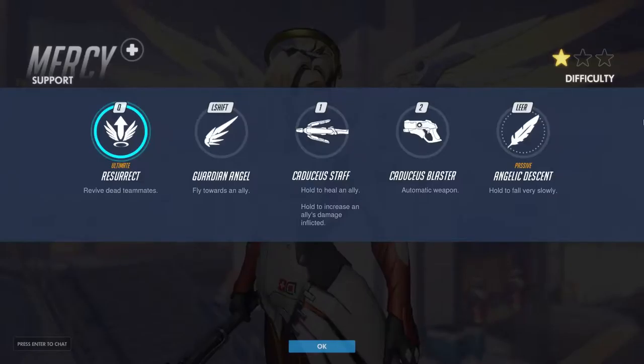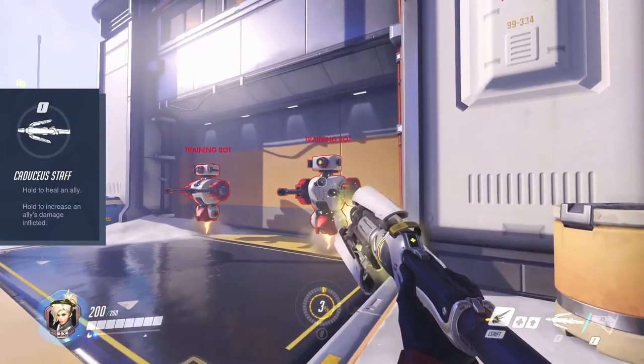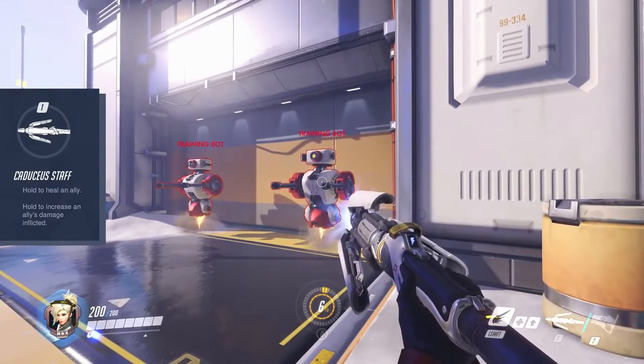Mercy is literally a guardian angel for her teammates as she is able to perform strong heals and even resurrections. She comes with 200 HP. Her Caduceus Staff has a primary and a secondary fire mode, however it does not affect enemies in any way.